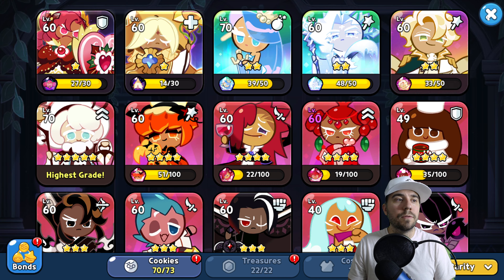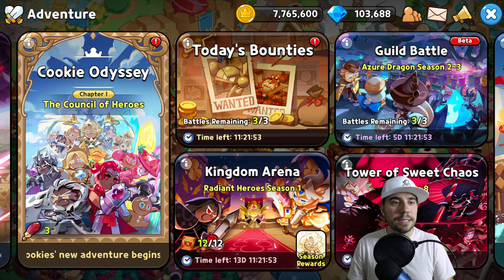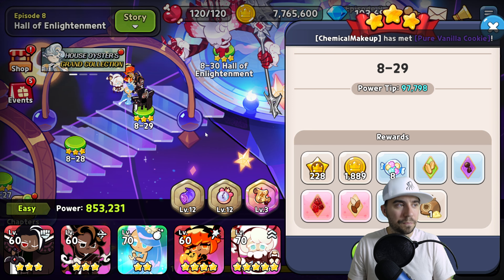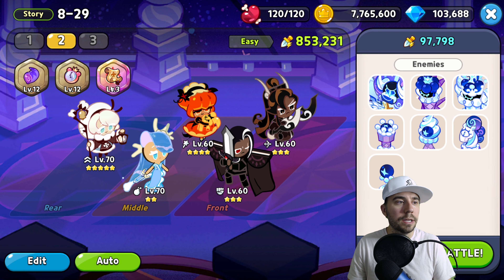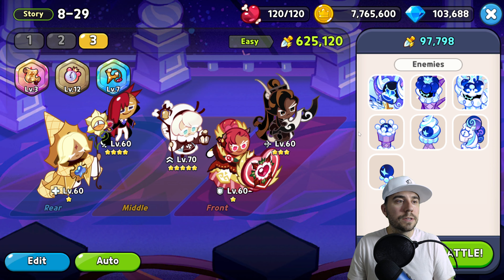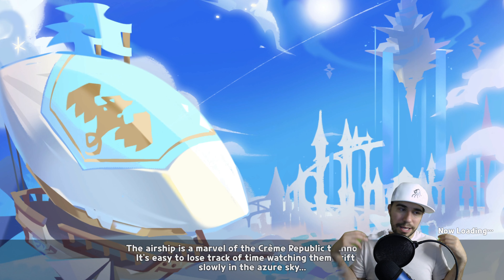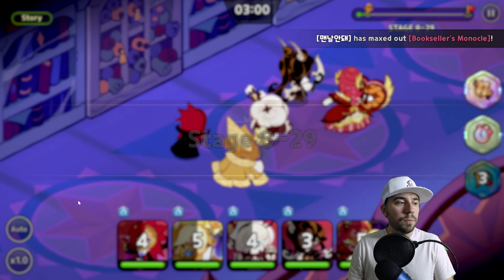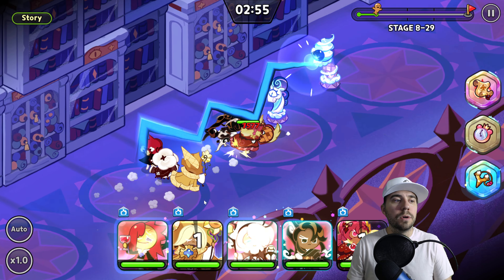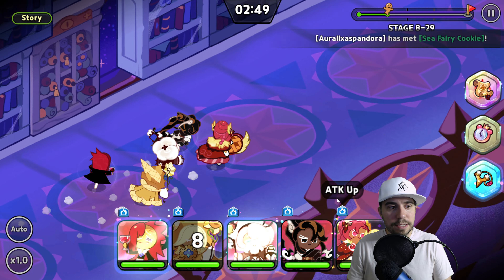Let's go ahead and take the team out for a stroll. We're on story episode 8-29. Let's grab the team of choice — we've got Pure Vanilla Cookie here. We'll set things to really slow mode with no auto, and I'll show you how this works.